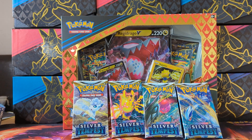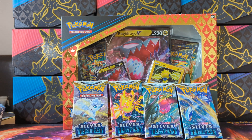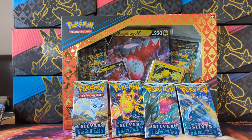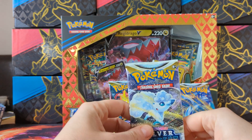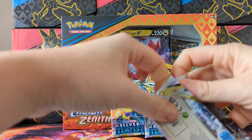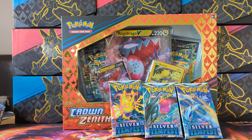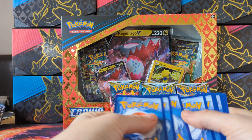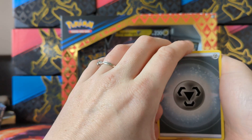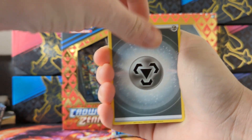Hi guys, Saddlebush here. I can't stop opening this set - it's ridiculous. I've got a Regidrago box again today and four packs of Silver Tempest to throw in a bit of a mix. We'll start with the Silver Tempest and get into the Regidrago box. I'm still chasing a few things from Silver Tempest - I still need the Lugia, the Unown, a couple of trainer galleries, and some rainbows and full arts.